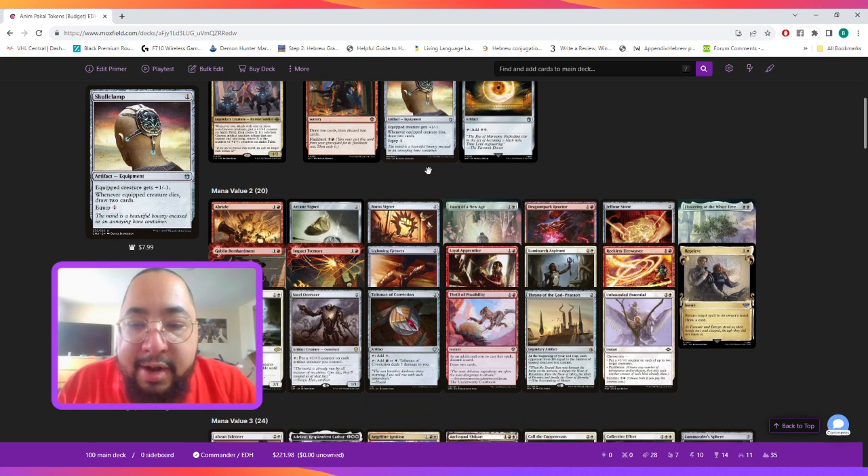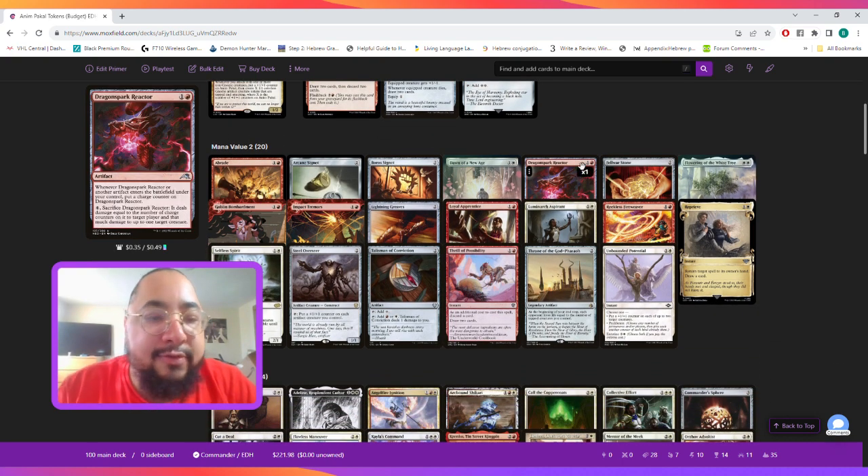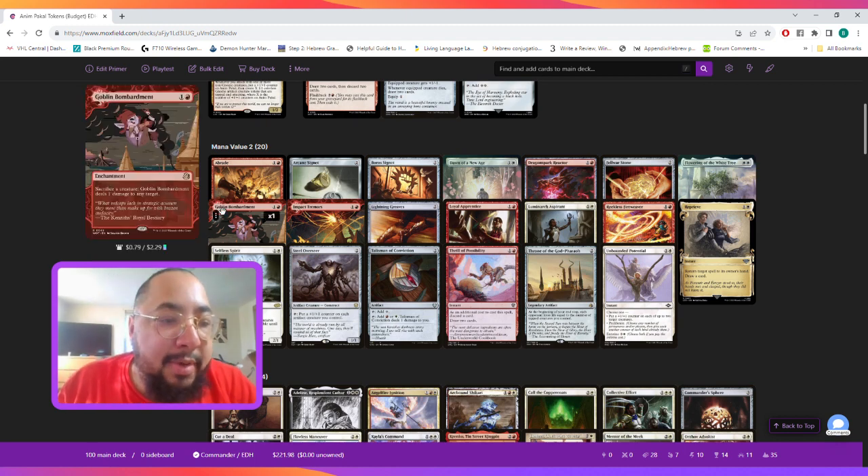At mana value two we're going to be looking at Dragon Spark Reactor, which says whenever it or another artifact creature enters the battlefield under your control you put a charge counter on it, and then for four mana you can sacrifice it to deal damage equal to the number of charge counters on it to target player and that much damage to up to one target creature.